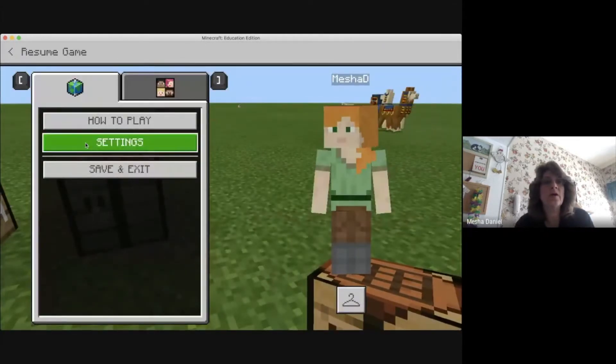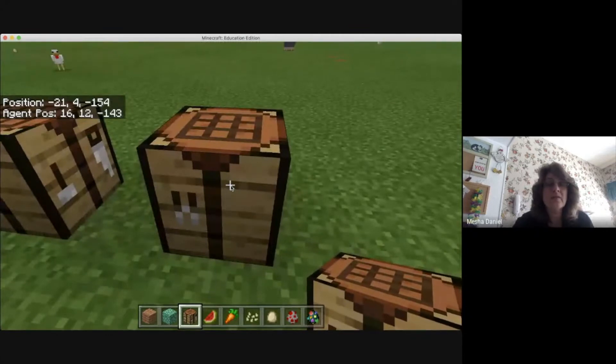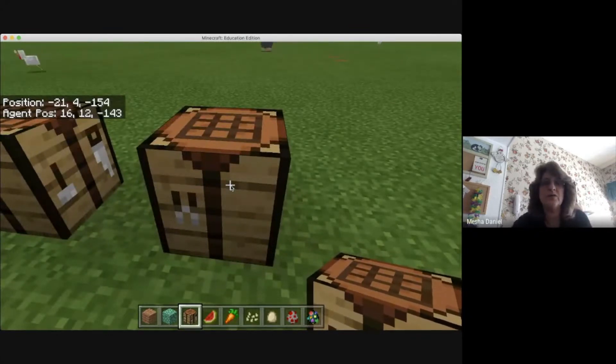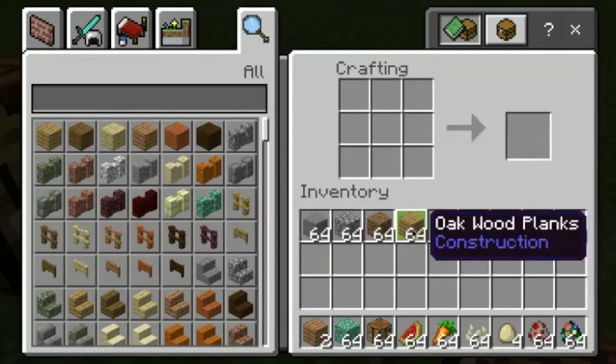I'm going to go ahead and resume my game. So now I'm going to go over to my crafting table here. I'm going to right click if I'm on a Windows machine — remember on a Mac you have to use a different button, so I use my use button which is P. And I'm going to put some ingredients in here. We're going to start with something pretty easy — we're going to work on some torches. So I'm going to use some of my wood planks.